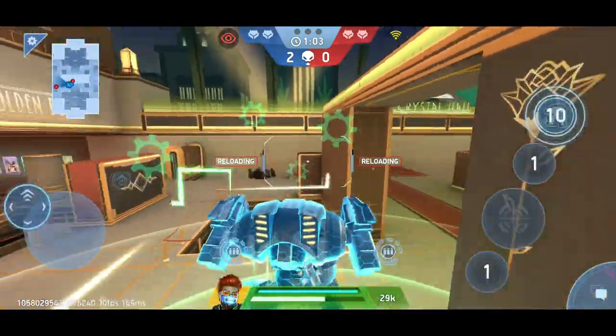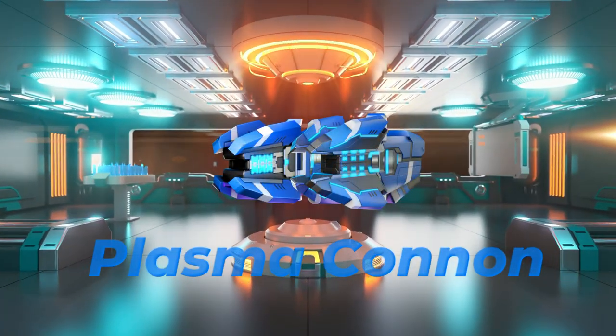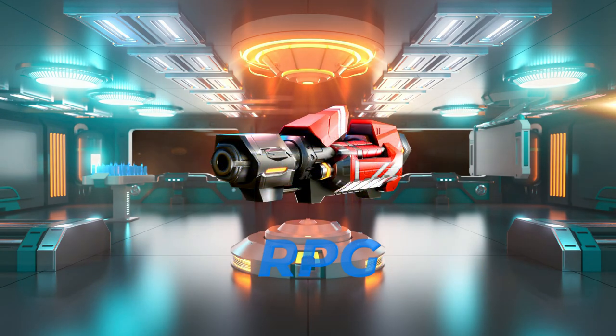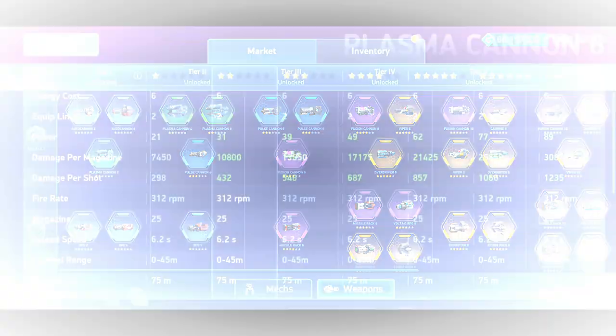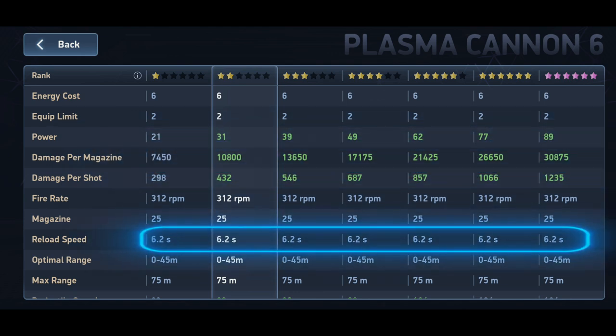But with which weapons should we field him? In Stage 2 of the Gearhub system, we have four different weapons available: the Plasma Cannon 4 and 6, the Pulse Cannon 4, and the RPG 6. We can rule out the RPG and the Plasma Cannon 4, as their stats alone don't compare with the Plasma Cannon 6 and Pulse Cannon 4. The Plasma Cannon 6 deals 1,080 damage per magazine, a bit less than the Pulse Cannon. The reload time of the Plasma Cannon also exceeds that of the Pulse Cannon by 1 second at 6.2 seconds.